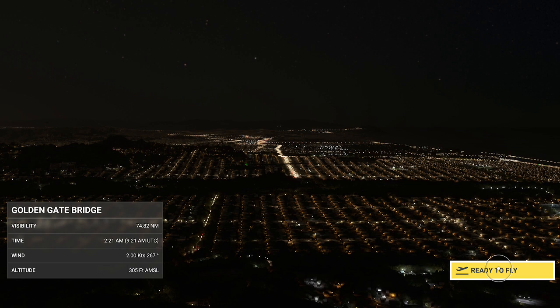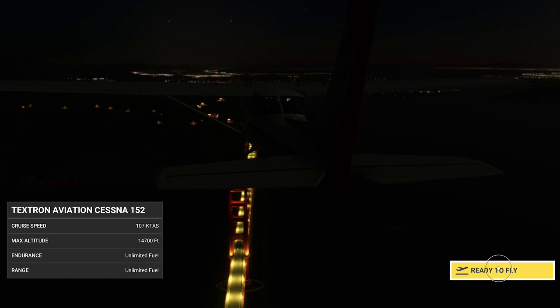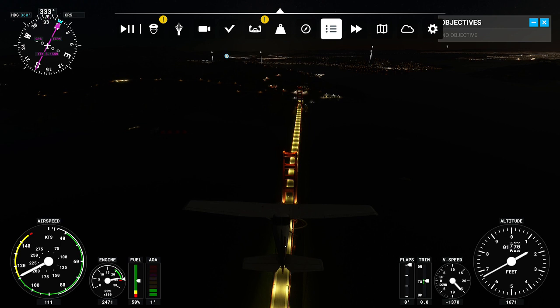We're also going to pause the level. When I say pause, I don't mean press the Start menu button — I mean in our toolbar at the top of the screen we will need to press the pause button. If your toolbar isn't there, you will need to press your left stick in. If it is there, just scroll over to the left-hand side of the toolbar and press the pause button.